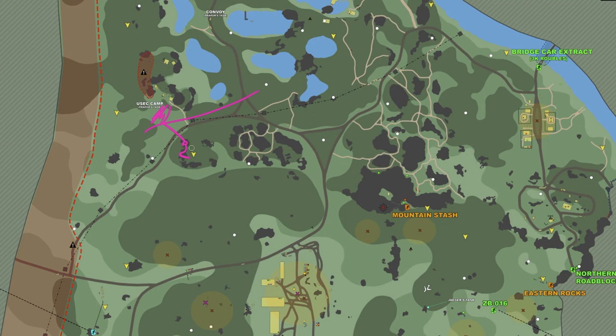If you reposition slightly, or if you hear any sounds around you, you can reposition yourselves all the way along these rocks and you have great visibility of the whole area below, where people might come from the lumber camp or go down to the checkpoint.